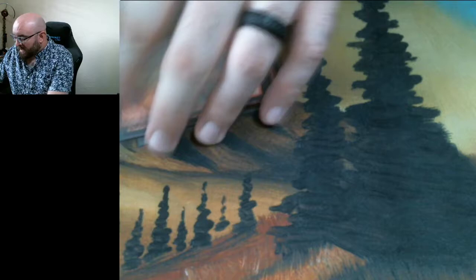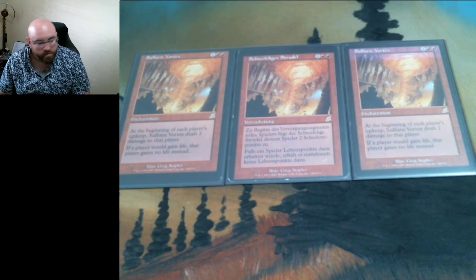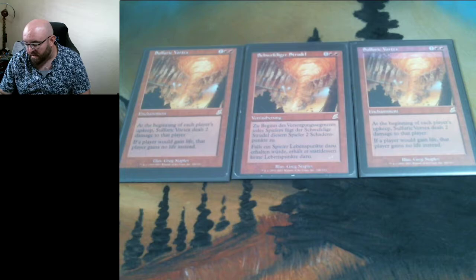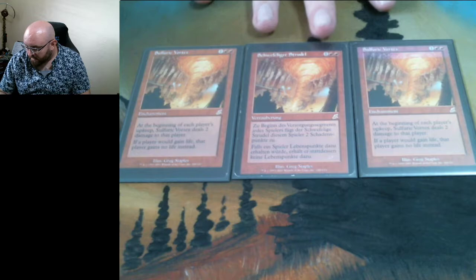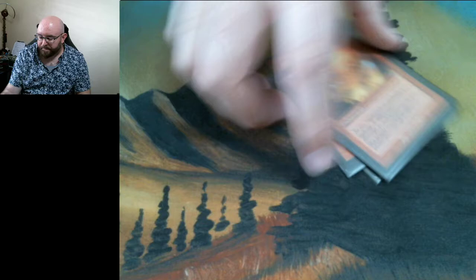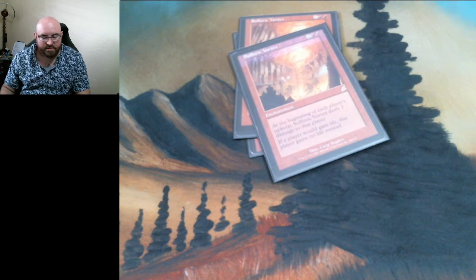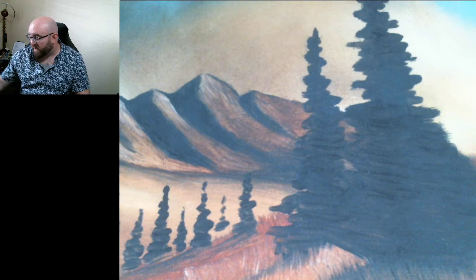That's almost all of it. The last three — I'm very proud of these. I do have a playset of misprinted Sulfuric Vortex but I run three; I think four is probably too many. If you decide to run one in the main, you can run three in the board. Happy to say I'm one of the few that actually has three misprinted original copies: a nice little splotch up here and then two off-center copies. This is absolutely an auto-include when playing against Death and Taxes because they're going to bring in Batterskull.